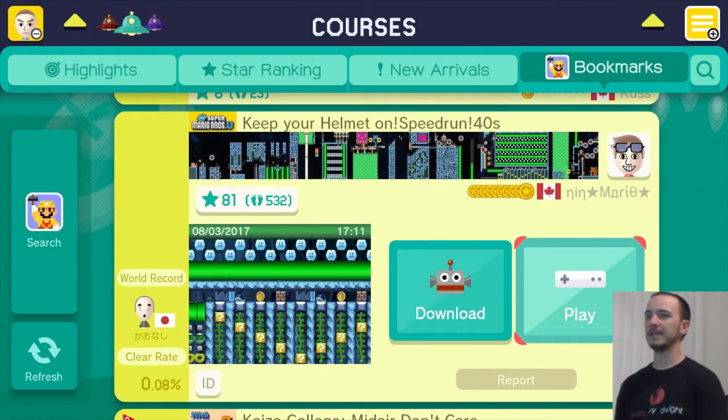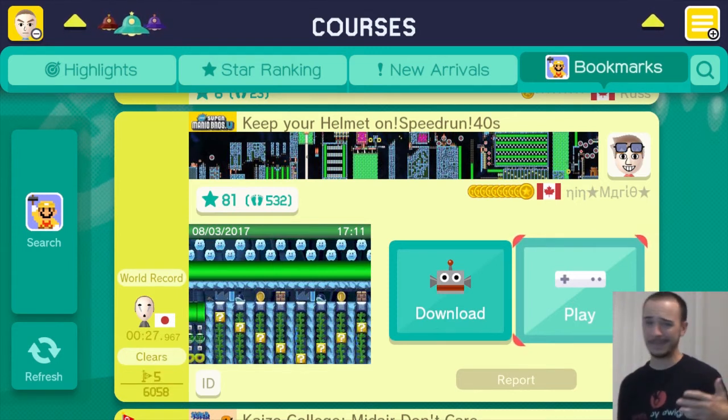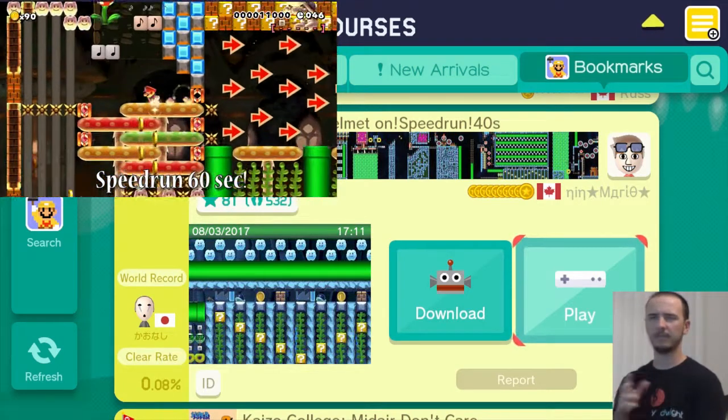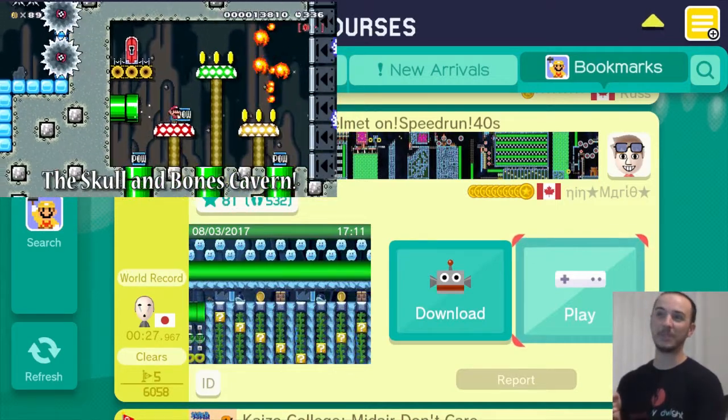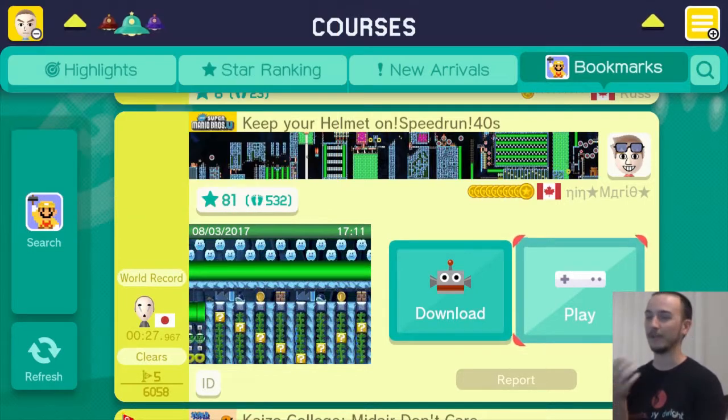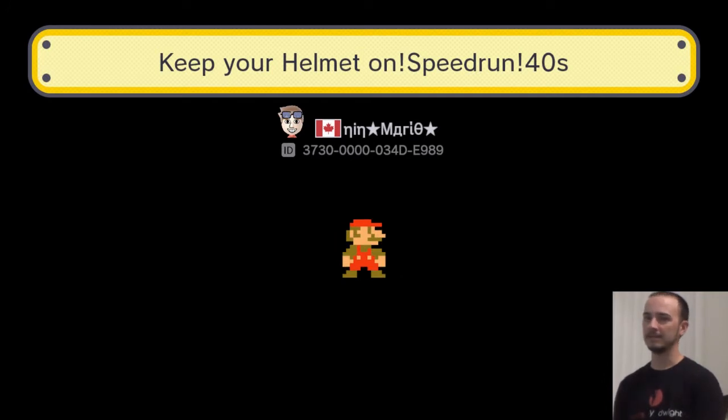Our last level we're doing is going to be quite a doozy. The first two levels I got through pretty quickly. This one, 0.08% — not gonna be nearly that quickly. It says a 40-second speedrun, so I should finish it in like 40 seconds, right? Yeah, no problem. It's done by Nin Mario — a guy I actually did a user showcase for a few weeks ago. I did three or four of his levels, and this was the only level I didn't do. He messaged me — 'why don't you do this one?' So I've been delaying it and delaying it. Finally gonna do it. 'Keep Your Helmet On.'